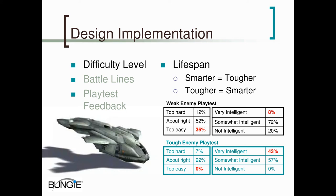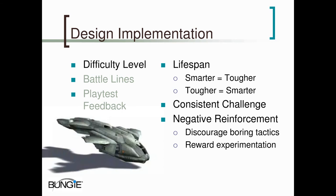Our playtest guys tell us that 43% is a good rating — apparently people are reluctant to admit that the computer is smarter than them. Another way we used difficulty level to improve the AI was by providing a consistent challenge. If the game goes from easy to hard and back again, players attribute the easy parts to poor AI and the hard parts to evil level designers. So by keeping the difficulty level consistent, we were able to avoid those pitfalls.